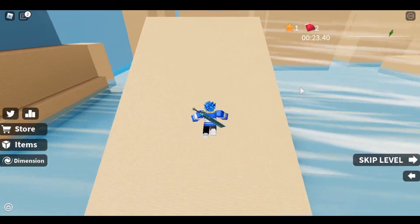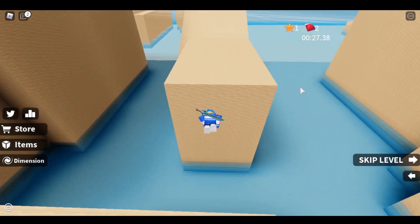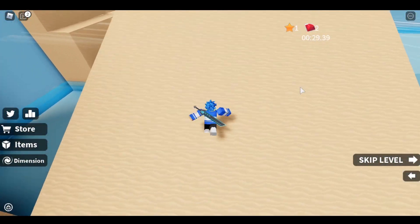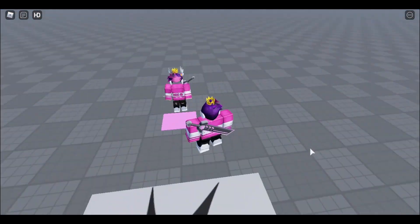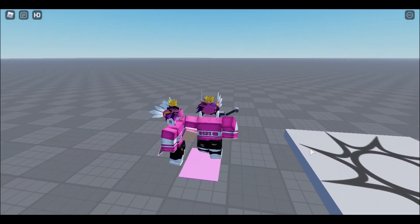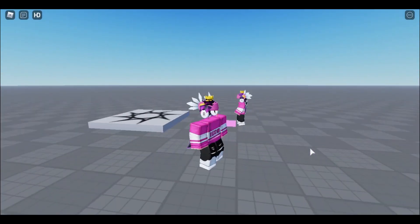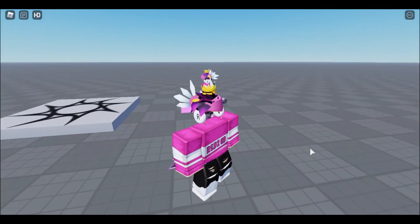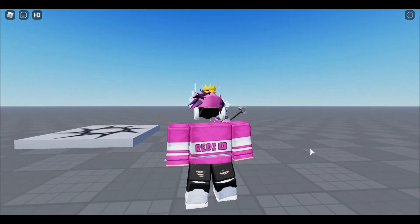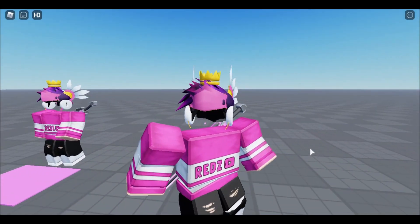Now let's check out how you can wear the Pink Valk on your avatar. Basically, I'll give a game link in the pinned comment — you just have to join a game, don't worry it's just a baseplate game. There will be a Pink Valk tester; you just touch that pink pad and you can wear it on your avatar and have a look.